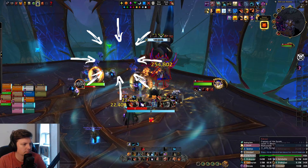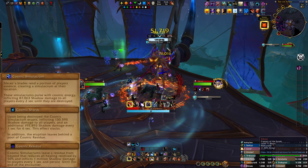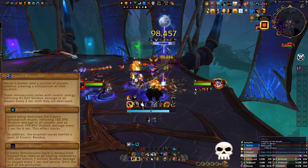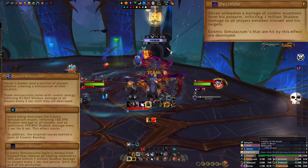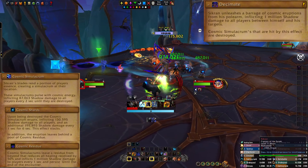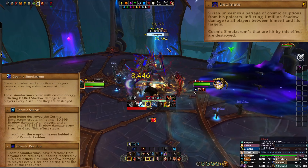You can see four shadows have spawned, and we'll use the next ability — Decimate — to essentially blow them up and deal some raid damage. If you blow them up later when more are also up, it'll be too much raid damage. So Decimate is the way of getting rid of these shadows. The shadows deal pulsing damage while they're up and also deal damage and leave a pool when they die.